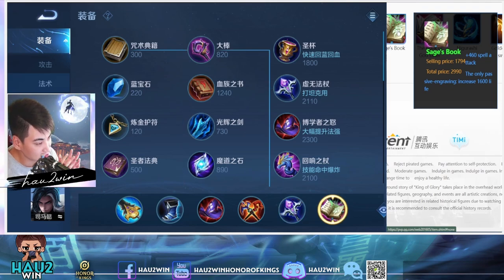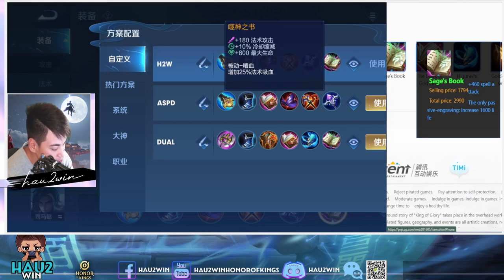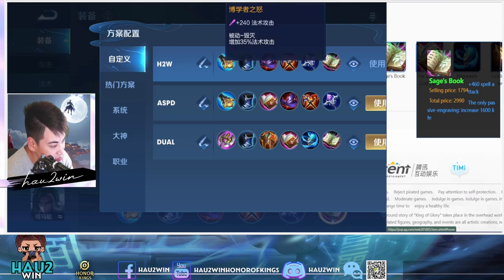And the last item is Sage's Book. Sage's Book is great on Su Ma Yi especially in the late game, because you are actually quite fragile — and with 1600 life, you're going to have a higher chance to survive. If you're wondering why I didn't go Hunter Arcana, which is the attack speed blues: if you do want to go 10 Hunter, then you want to build Book of the God Eater in your build. But I believe this build is a bit better because most of the time when you're taking down the enemy carries, you only need a few hits. If you maximize your damage, you only need about two or three hits to take them down.